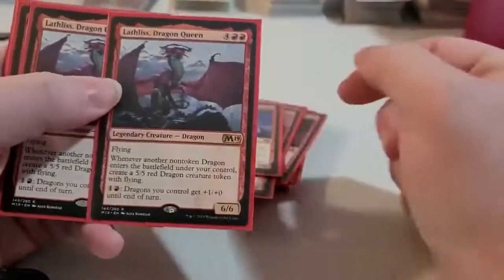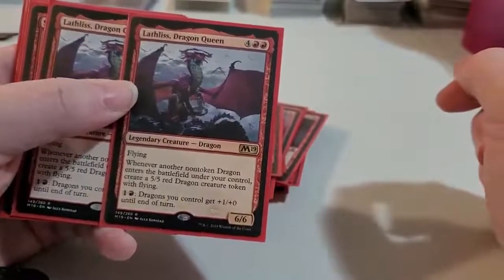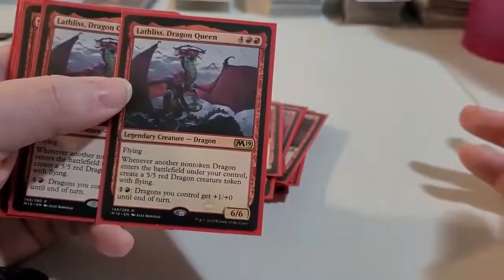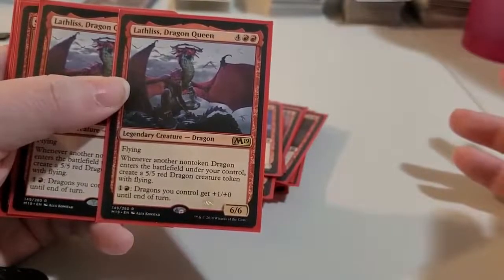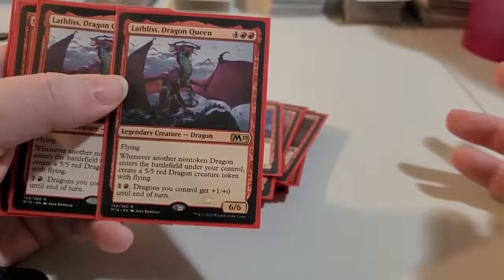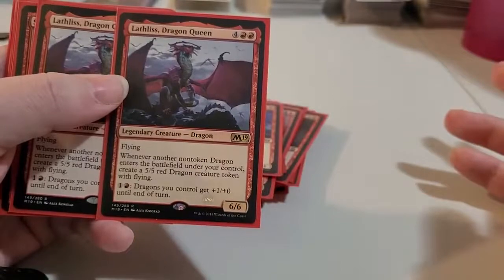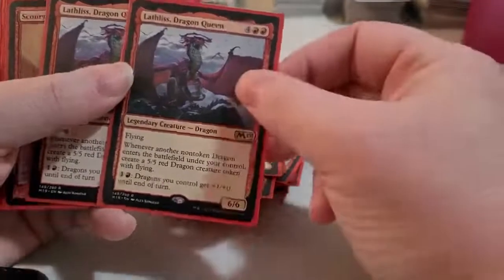Then you've got the Dragon Queen. It's a little expensive — costs 6 to bring out — but whenever another dragon enters the battlefield under your control, you create a 5/5 token creature with flying. Dragons you control also get +1/+0 until end of turn. That's going to buff up your dragons to no end, so that's reasonable.